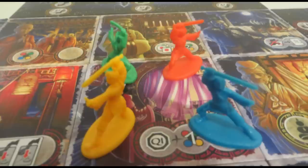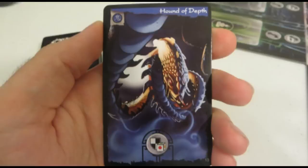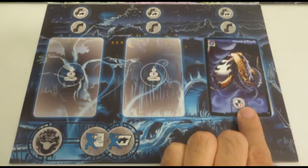On your turn you'll have the opportunity to move and either fight a ghost or use a village tile's ability. But the first thing you'll do usually is draw a card from the ghost deck. Match its color to the color of one of the player's boards and place the ghost on said player's board. Players get to choose which of the three spaces to place it in as long as they're free.